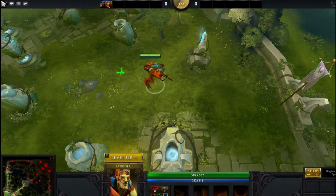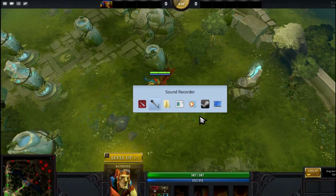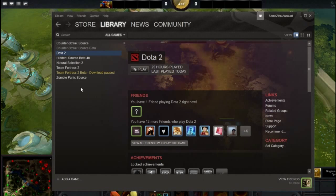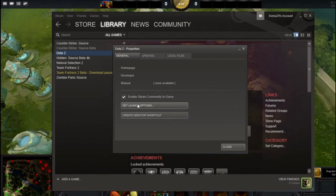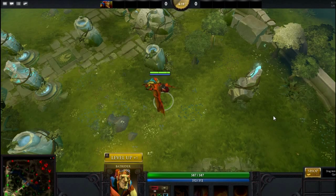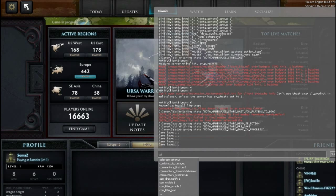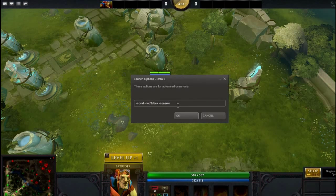If that's still not enough, or you don't want to lower your resolution, there are some console commands. To enable the console, you'll have to go into the Steam launch options — I'm currently recording my desktop so I can show you. Go to Properties and Set Launch Options for Dota 2. Here you'll have to write -console. That will start the game with the console enabled. By default it's the tilde key below Escape that opens the console. You type con_enable 1 — it will be 0 for you — and then the console will always be enabled whenever you play Dota.